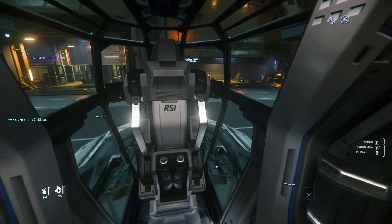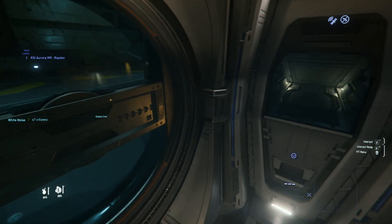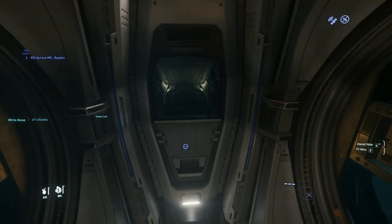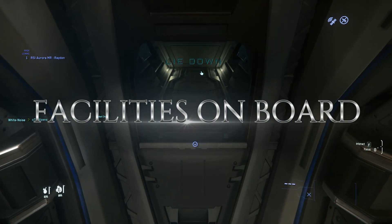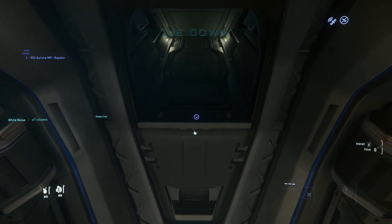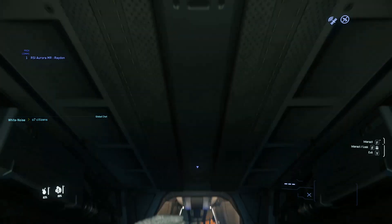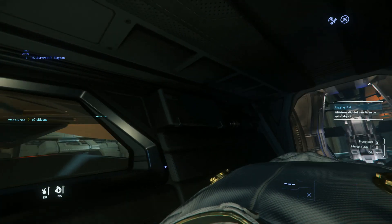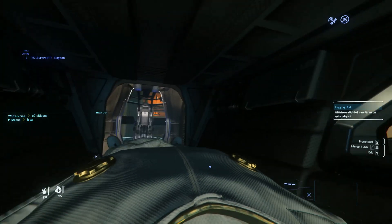Let's take a look at the visibility. This is our chair — our captain's chair. Two exits, as I mentioned, so you can do EVA. It does come with a bed. Shall we take a look? Lie down. There we go. Pretty cramped. We've got a bed; there's not much else.